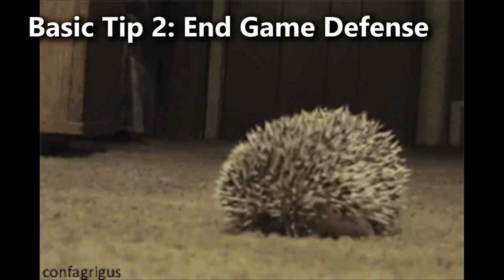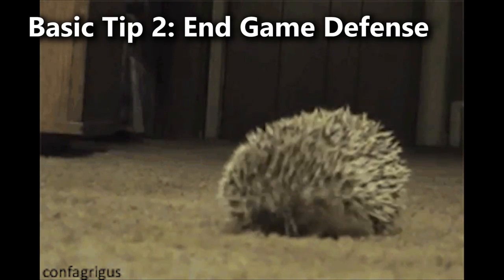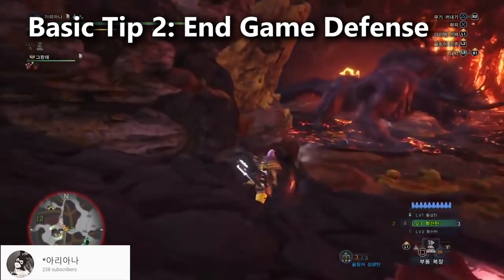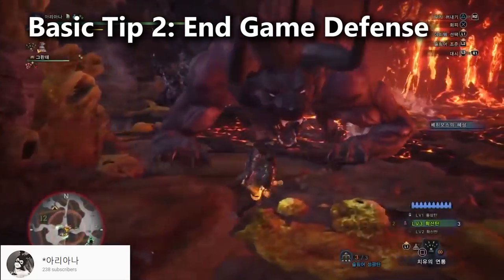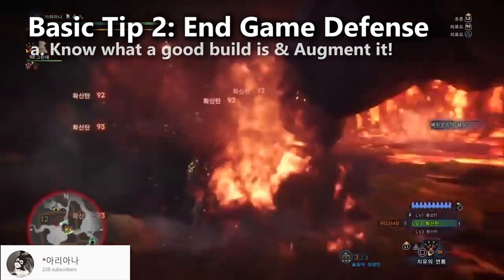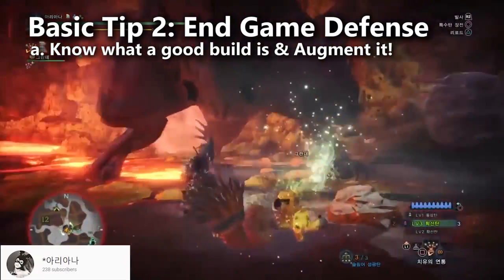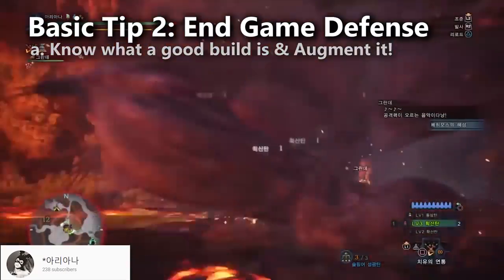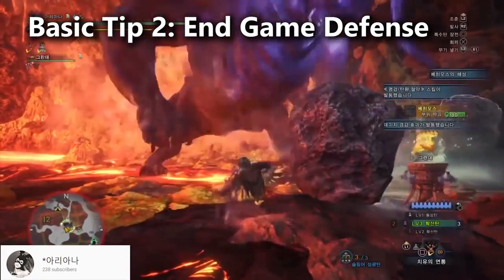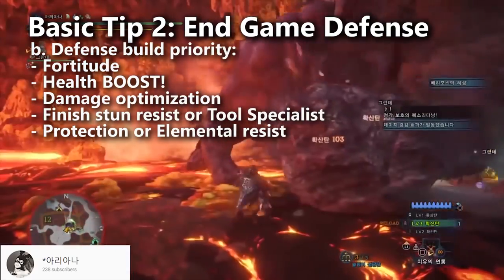Tip number two is kind of a longer one: build an appropriate amount of defense. This is end game content. Anything less than fully augmented good builds are going to be seriously affecting your ability to win. So don't bring your fun builds into this fight. Don't bring average builds. You've got to bring your best builds — know what a good build is and then augment all of the pieces of armor on that build so that you've maximized your defense.